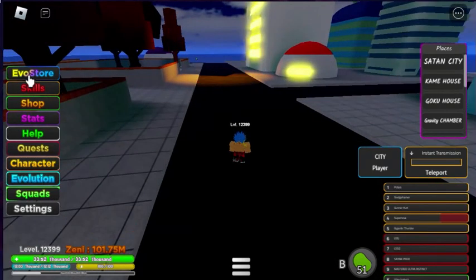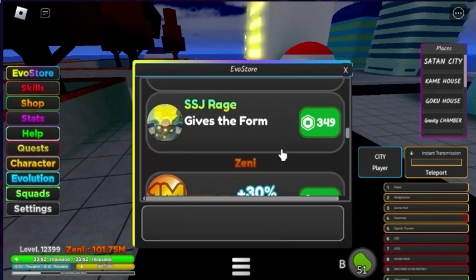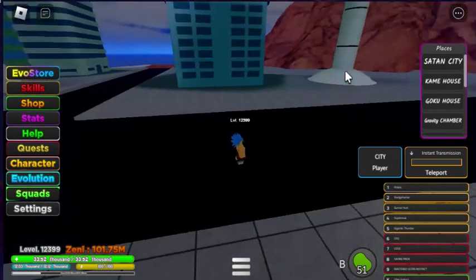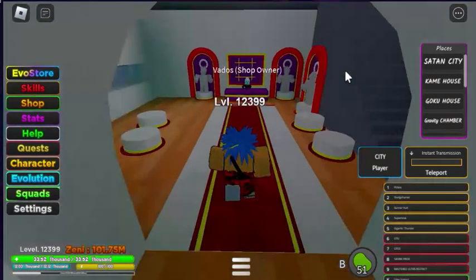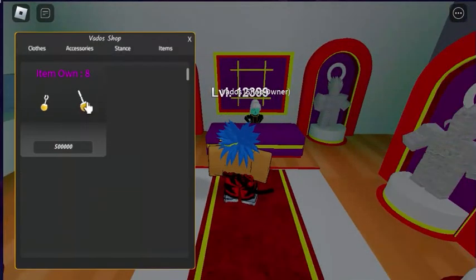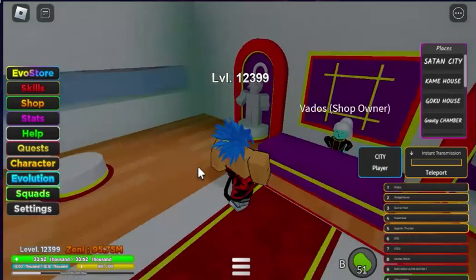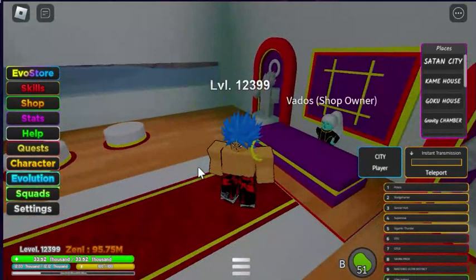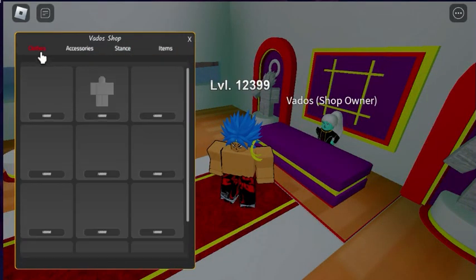In the evil store we can buy forms and techniques. There is a Capsule Corp evolutions store where you can buy a bunch of Pataras depending on how much Zenni you have — you can see I have 95.75 million Zenni. We also have stances, accessories, and clothes.